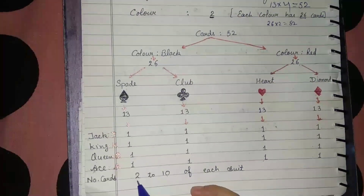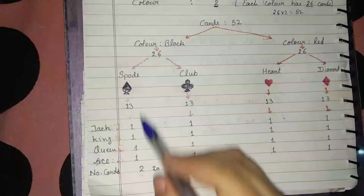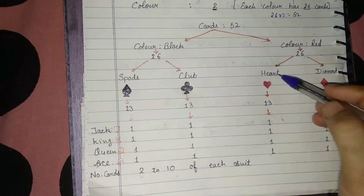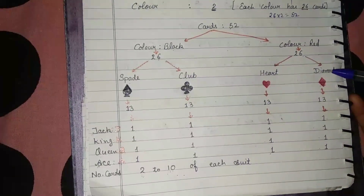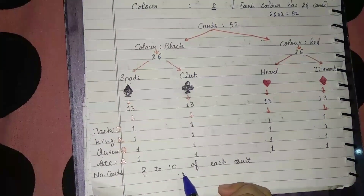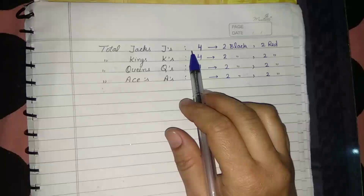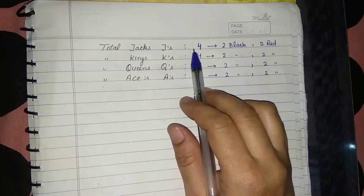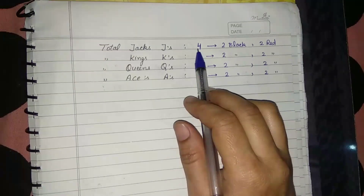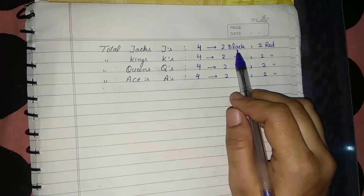Number cards: Spade has 10, Club has 10, Heart has 10, and Diamond has 10 number cards. Overall, since there are 4 suits and each has one Jack, we have 4 Jacks in total — 2 black and 2 red. Similarly, there are 4 Kings total.